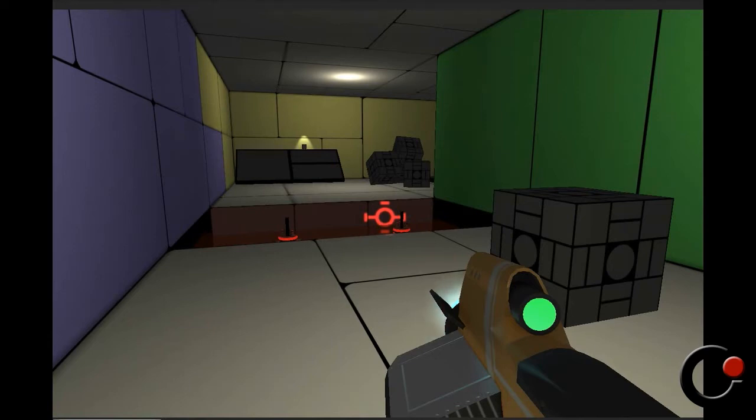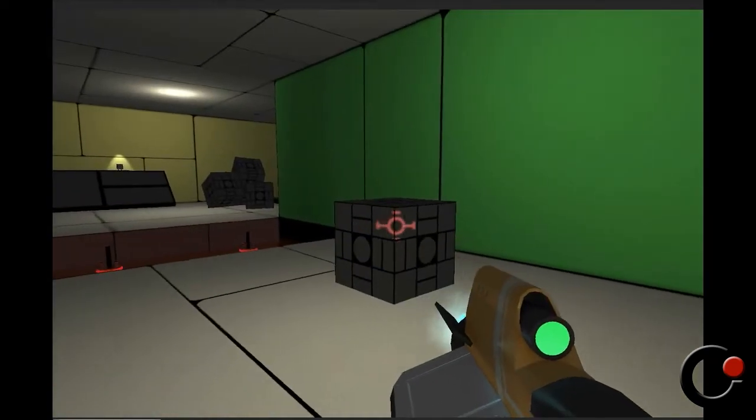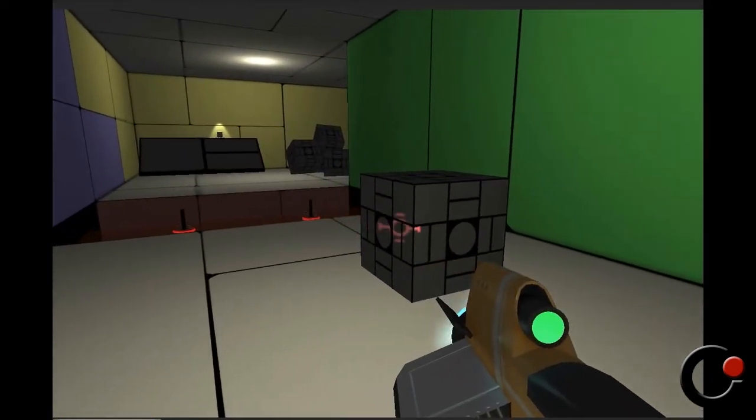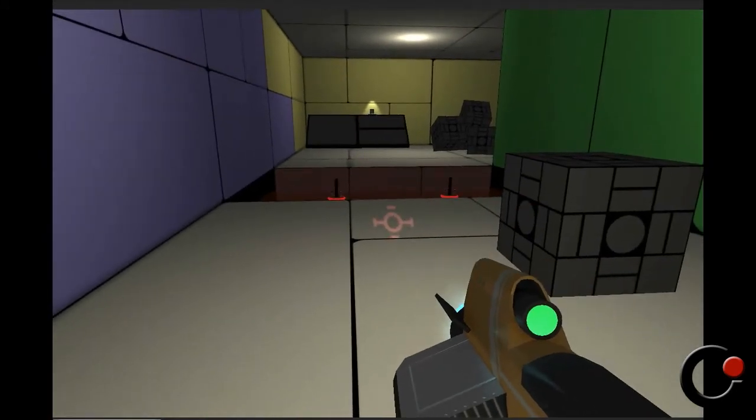The green gun works a little bit like the gravity gun in Half-Life 2. What it does is it moves objects, but with a little bit of constraints.